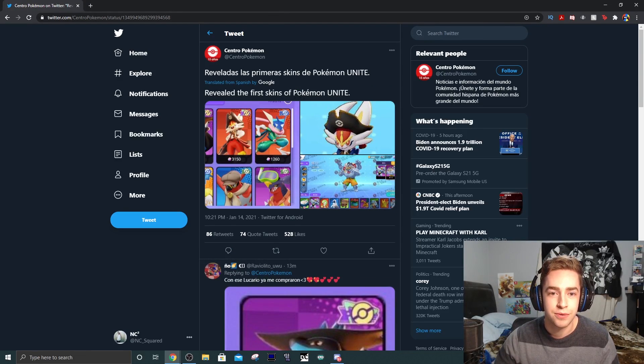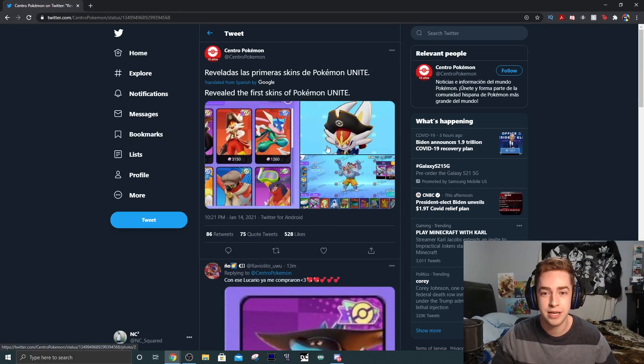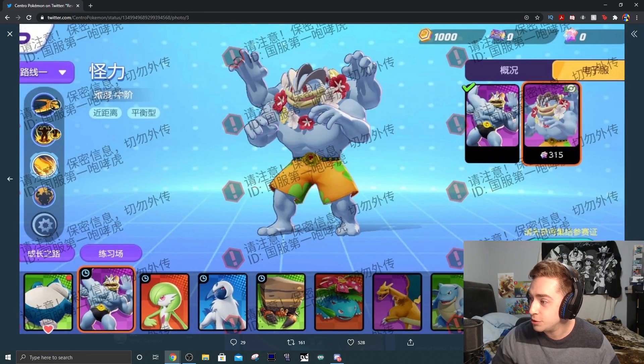As you can see here, these are real - the first skins of Pokemon Unite - and there's a lot of things to break down here. I'm gonna show you these pictures real quick. Mainly this one first: we got actually some new characters.